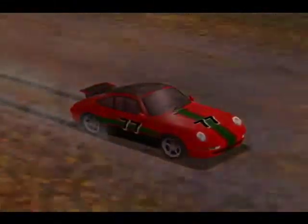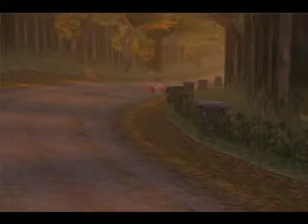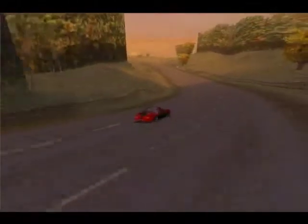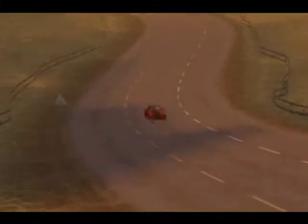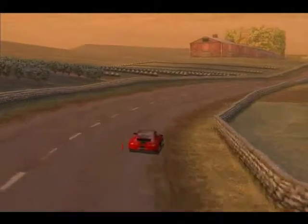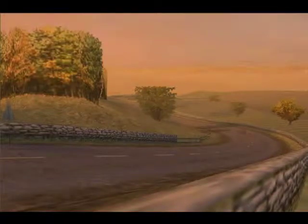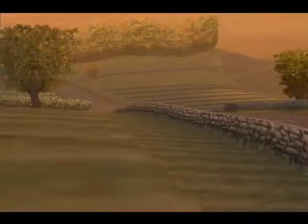The Targa version of the 993 was introduced in model year 1996 and saw the debut of the rectangular glass roof, a design continued in the 996 and 997 Targa. The glass roof would retract underneath the rear window, revealing a large opening. A shade was included to help prevent the greenhouse effect. The system was completely redesigned — previous Targa models had a removable roof section and a wide B-pillar functioning as a roll bar. The Targa has a top speed of 270 km/h — 168 mph — and 0 to 60 in 7.1 seconds.